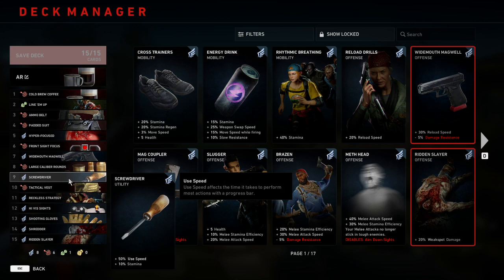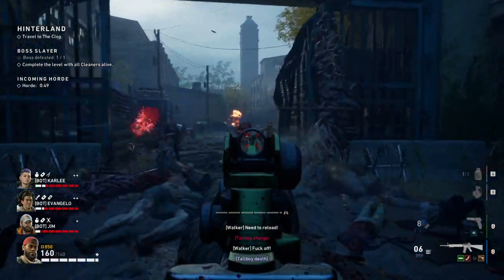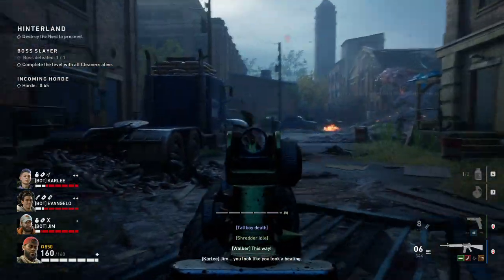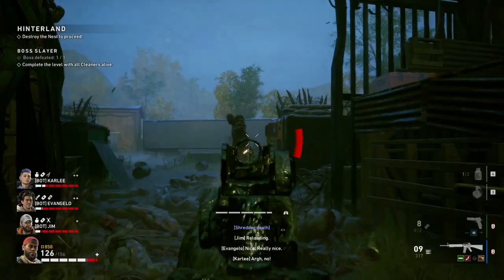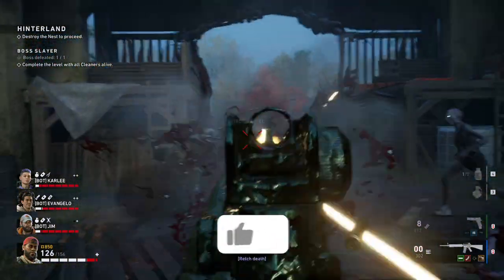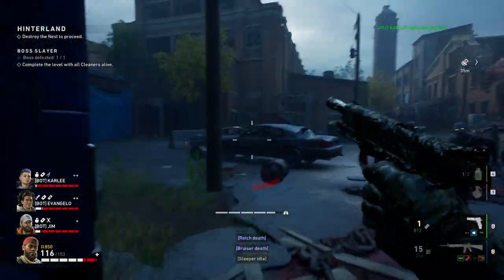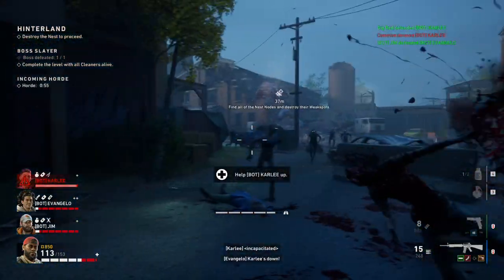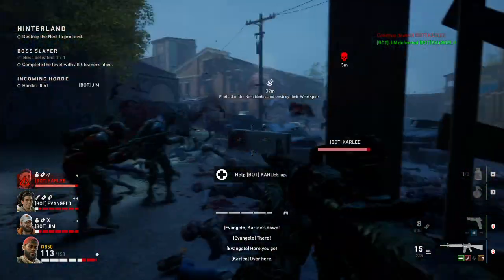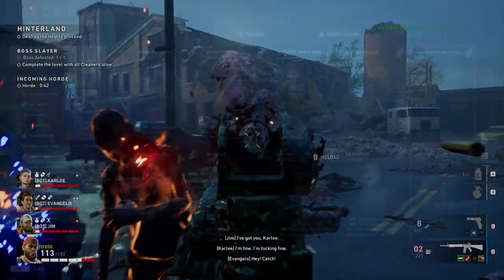Number nine is going to be Screwdriver, which gives us plus 50% use speed and plus 10% stamina. In my opinion, this is just an all-star card that should go in just about every deck because use speed is universally good — anything that requires a progress bar like opening crates, picking up survivors, reviving teammates, and going through webbing and hives all benefit from it. On top of that we get plus 10% stamina for that extra punch or extra second of running. The most important thing is that it has absolutely no downsides, and there are cards that do a lot less and still have downsides, like Widemouth Magwell. That value is just too good to overlook.